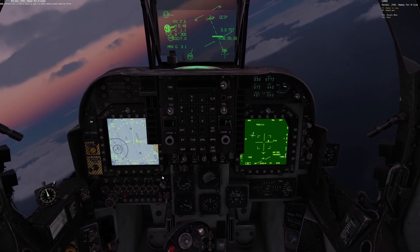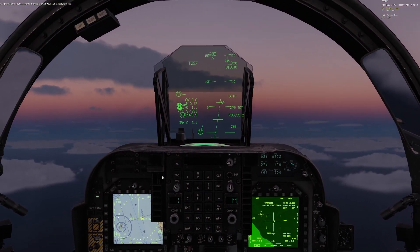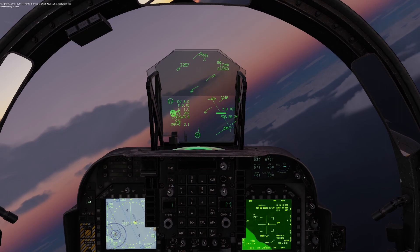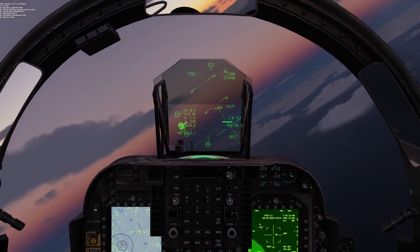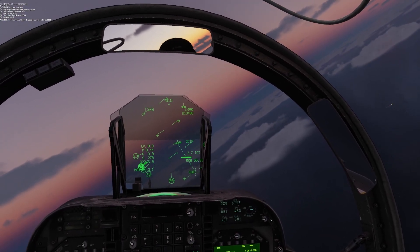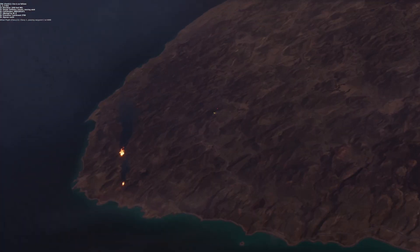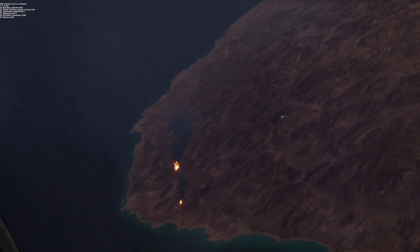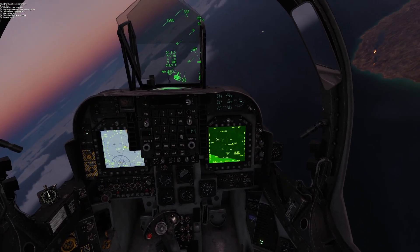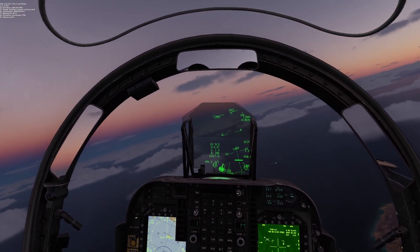Uzi one-one, this is Ford one-one, type two in effect, advise and ready for nine-line. Ready to copy. Line is as follows: two hundred feet MSL, infantry column moving west, Bravo Quebec five one eight nine one zero seven one, mark by infrared pointer zero, northwest two thousand seven hundred, egress south.